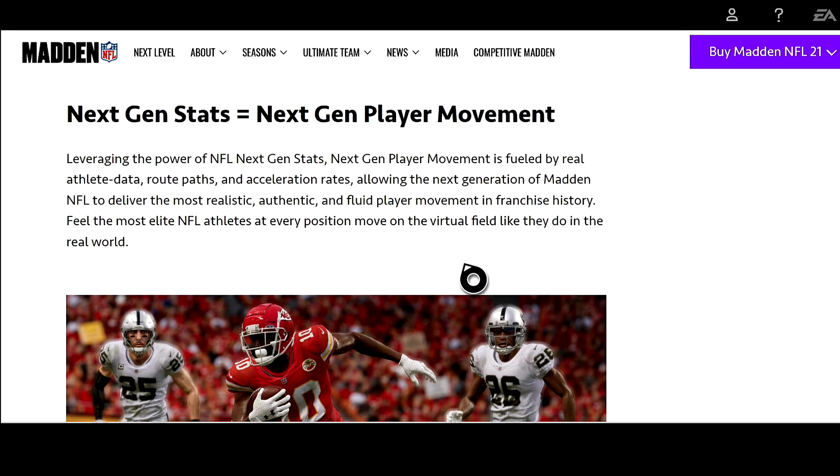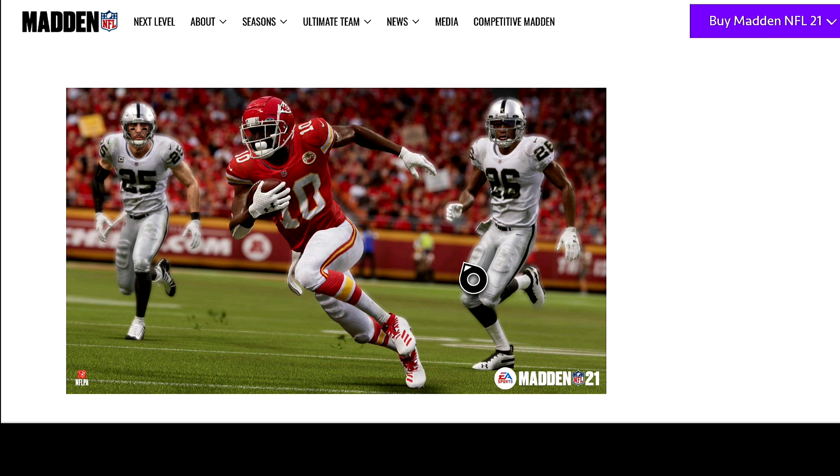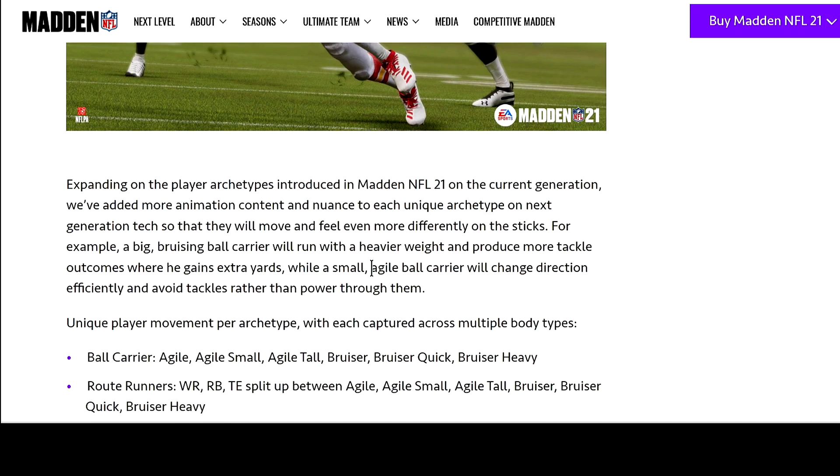Next gen stats equals next gen player movement. This is a big deal. I also want to know: if we're going to get a next gen Madden, does that mean I can only match up against players who also have a PS5 or Series X? It wouldn't be fair otherwise. Leveraging the power of NFL next gen stats, player movement is fueled by real athlete data — route paths and acceleration rates — to deliver the most realistic and fluid player movement in franchise history. But Tyreek Hill's arms still look rubbery.